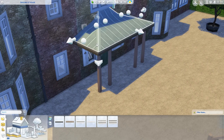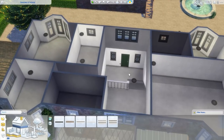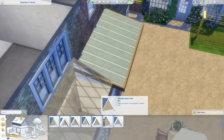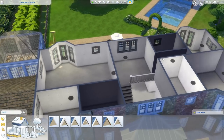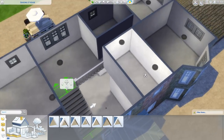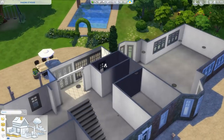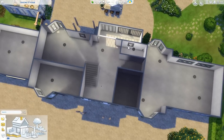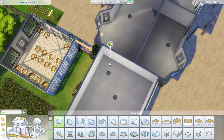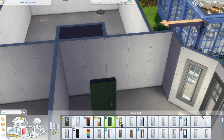A few people mentioned the entrance being understated and that it should be more grand. I totally understand that, but this whole facade was based off a real image and I think it fits the family this house is for — they're understated, not really about being loud and showy. They are weird and quirky, but I don't think that translates into a big flashy house. It's a bit weird, but not in-your-face weird, which I think is why the front fits really well.